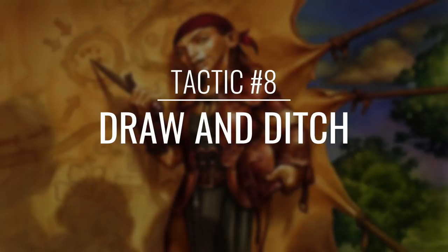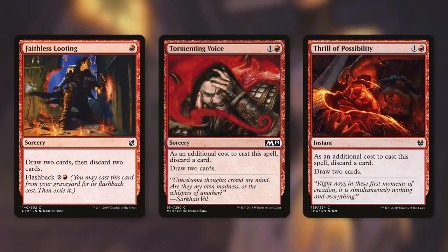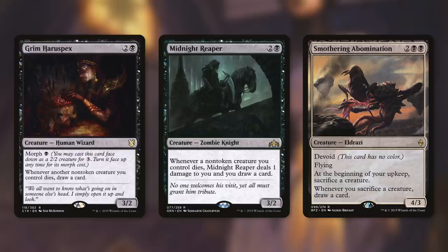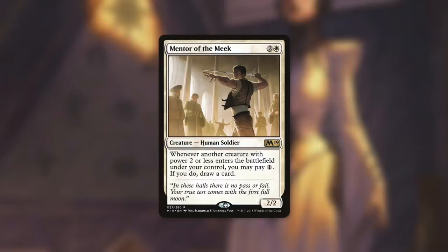Now we've got to talk about ways to get to all these great cards, so let's move on to Tactic Number 8: Draw and Ditch. First up there's Faithless Looting, which lets us draw two then discard two, with flashback for two and a red. Tormenting Voice lets us draw two by discarding one, and Thrill of Possibility does the same at instant speed. Cathartic Reunion lets us draw three by discarding two. Read the Bones says scry two then draw two — you lose two life. Painful Truths can be even better: it has Converge — you draw X cards and lose X life, where X is the number of colors of mana spent, so at best it's draw three, lose three for three mana. We've also got creatures to help: Grim Haruspex says whenever another non-token creature you control dies, draw a card. Midnight Reaper does the same but deals one damage to us — one damage for one card is well worth it in Commander. Smothering Abomination says at the beginning of your upkeep sacrifice a creature, and whenever you sacrifice a creature draw a card. And finally Mentor of the Meek says whenever another creature with power two or less enters the battlefield under your control, you may pay one — if you do, draw a card, which also helps with card advantage when tokens enter.